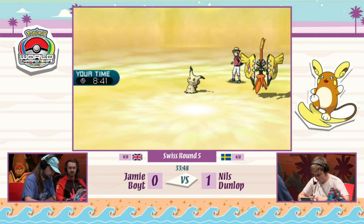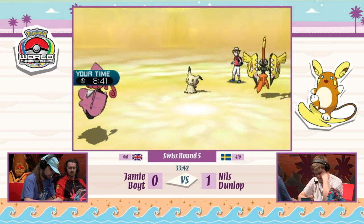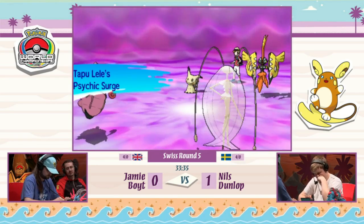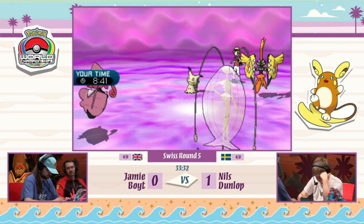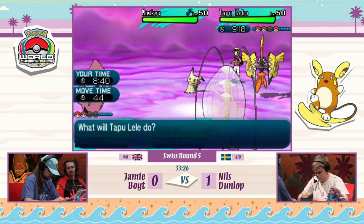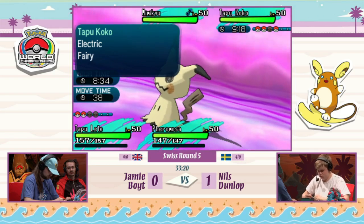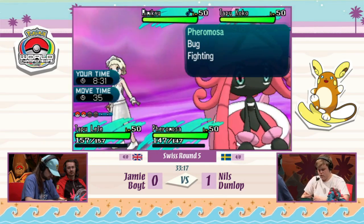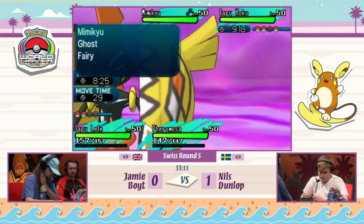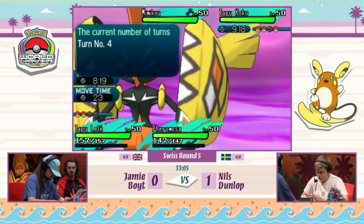Here comes Pheromosa and Tapu Lele — one of the best things is that Tapu Lele's terrain takes effect, so Mimikyu can't try to pick up the KO with Shadow Sneak. Mimikyu can't use Shadow Sneak right now, so it depends how Mimikyu is trained compared to Tapu Lele. If Pheromosa double-targets Mimikyu and Tapu Lele goes for a Psychic, it'll deal a lot of damage — but based on last match we saw it won't KO. If I'm Nils, I just attack with both.